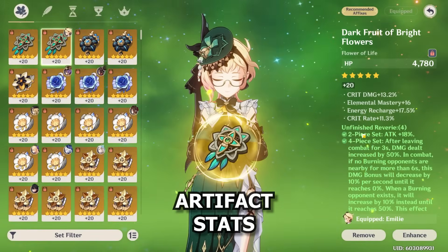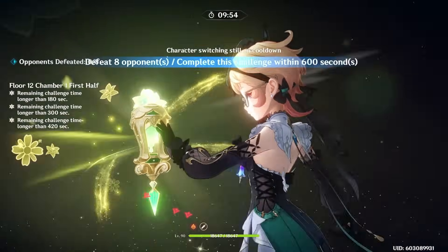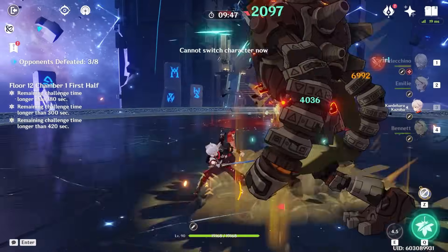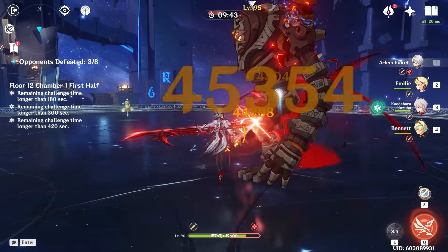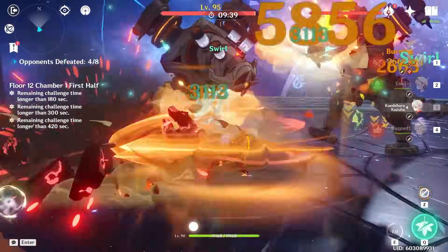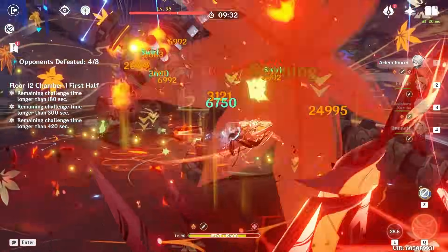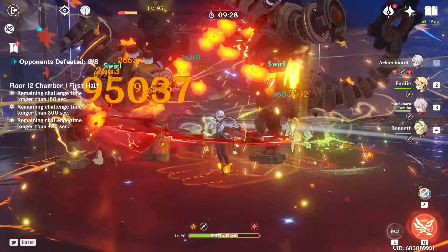Alright, now let's talk about what stats you want on Emilie. First, let me clear up any misconceptions about Emilie and burning in particular. While Emilie is a character who will often be triggering burning, or at least be played in teams where burning is triggered non-stop, even if you are triggering said reaction, building Elemental Mastery is not recommended for Emilie. While the substat is still useful — it's not a wasted stat — you will not gain as much damage from building Elemental Mastery as you would if you build Attack, or notably Crit. So even going for something like an Elemental Mastery sands is not as recommended as Attack%, because of the way Burning works.